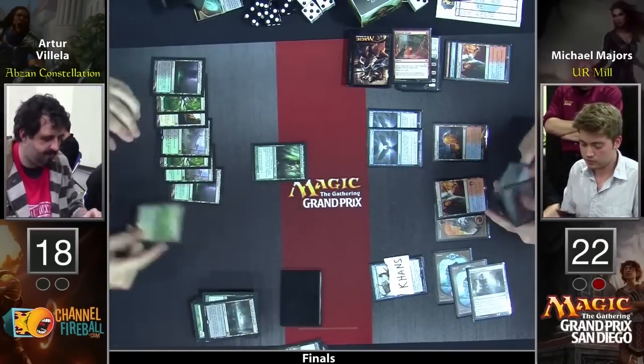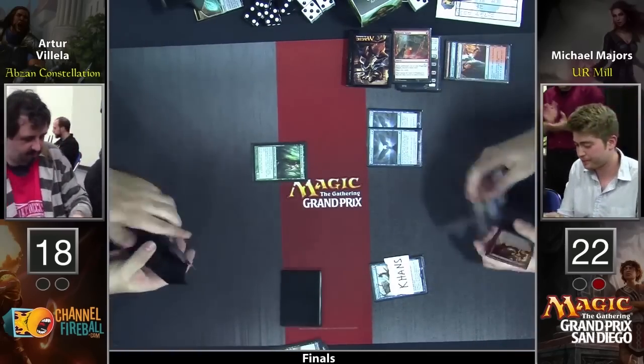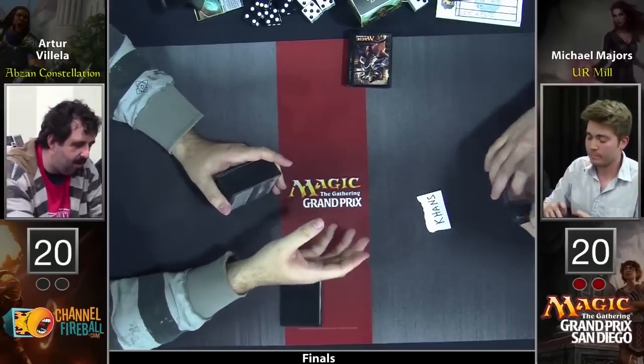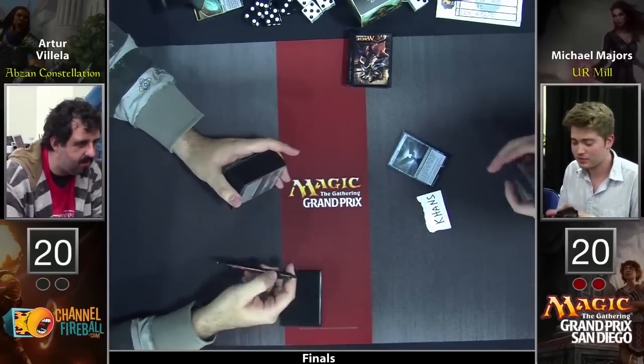He's just a turn away. And that's going to do it — Michael Majors wins the GP with Blue-Red Mill. Andrew Cuneo gives the old fist pump wherever he's watching. Congratulations to Michael and Arturo — a fantastic finish for him as well. Everybody's smiling down there. It was crazy. I can't believe that Mill won this GP. That is insane.